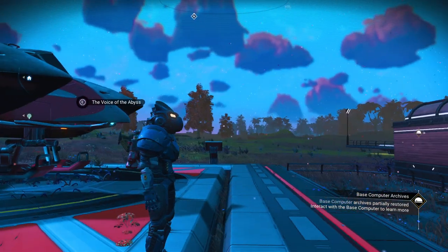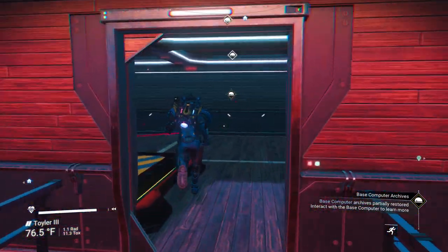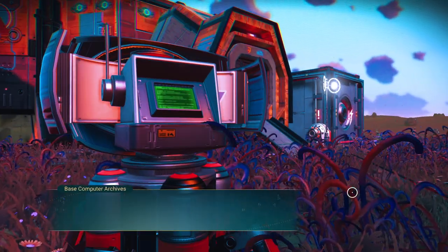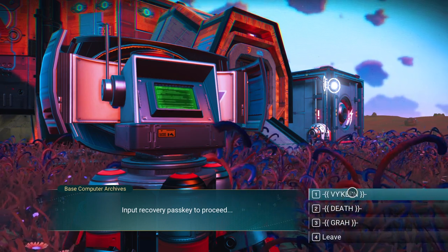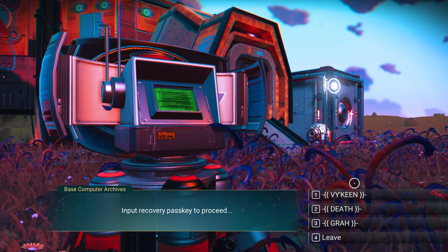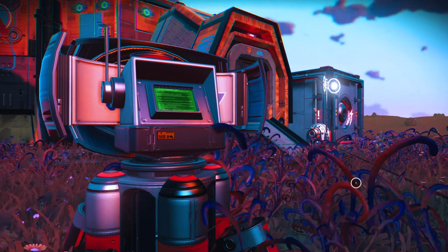It's good to hit Base Computer Archives every now and then. If I select it, you'll notice that the computer is now highlighted — new archives decrypted. Let's go check that out. Input recovery pass key to proceed. I haven't gone across that yet, so let's go ahead and just choose one. I'm going to choose Viking just because.